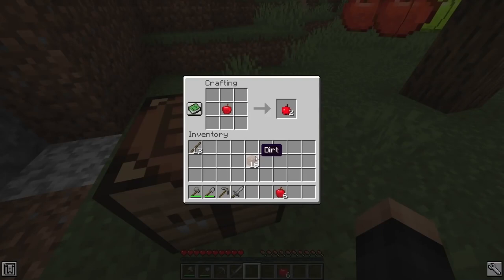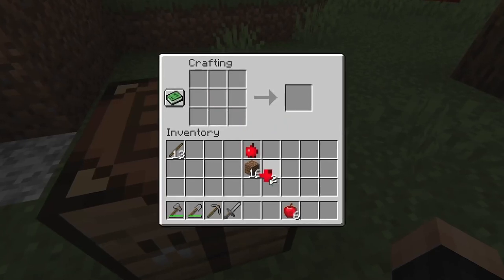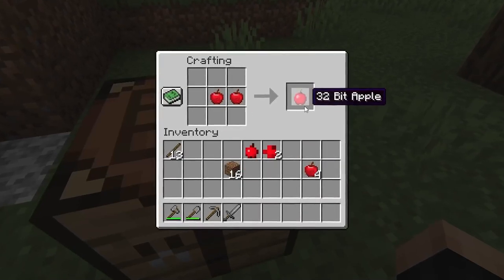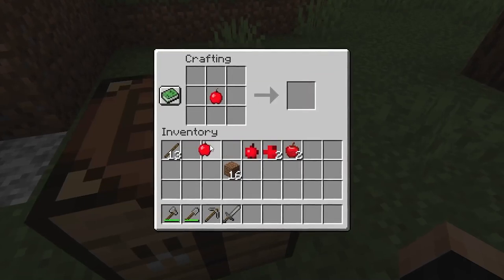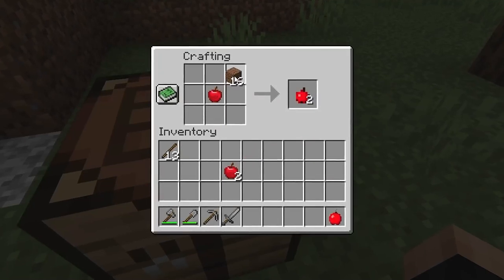Let's try making a dirt apple — wait, an eight-bit apple? And a four-bit apple? Okay, so apples go all the way down to four-bit. If we put two apples together we get a 32-bit apple, and two 32-bit apples give us a super 64-bit apple.